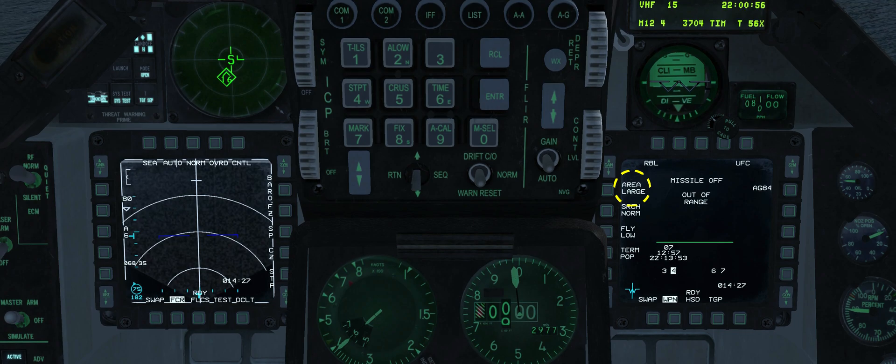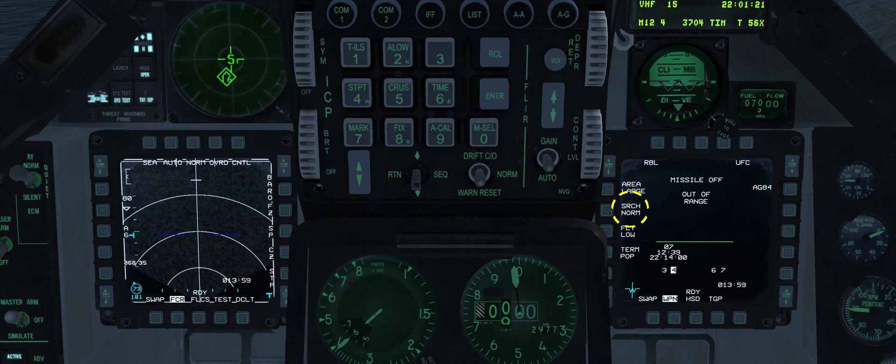The large option is recommended at longer ranges to compensate for ship movement during time to target. Search priority is set to normal. When set to normal, the search pattern starts at the centre of the area and expands outwards. The 4 option starts the search at the bottom of the search area and first expands to the left and right, moving towards the centre. Left starts at the left, expanding front and back, then moves to the right. Right starts at the right, expands front and back, then moves to the left.